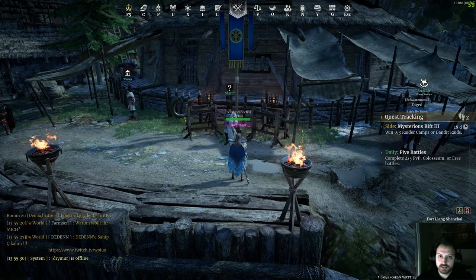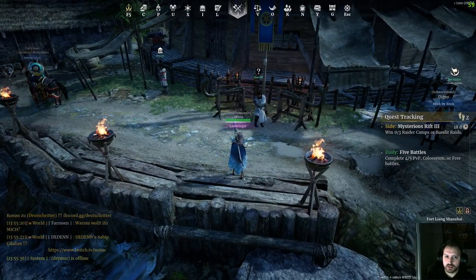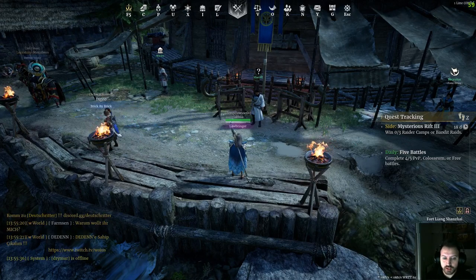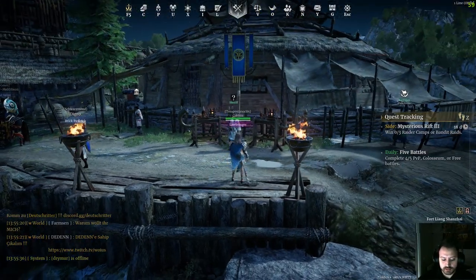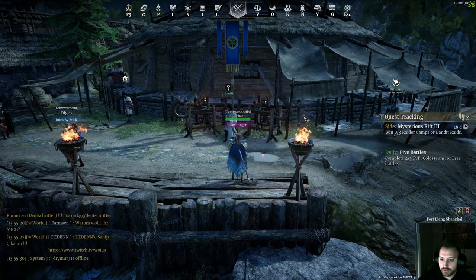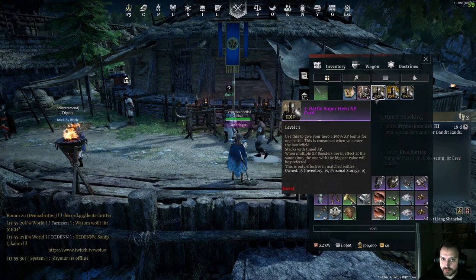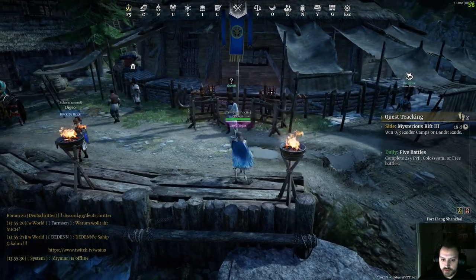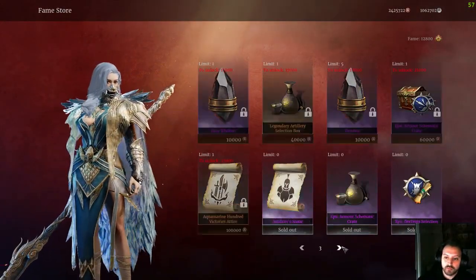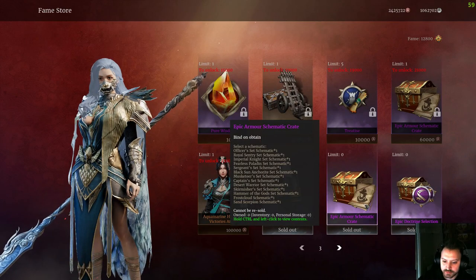Speaking of bandit raids — that's also a weekly goal. There are five bandit raids that give you rewards every week: a lot of XP and a lot of fame. Also use your hero and unit XP cards on bandit raids, not on sieges, because sieges don't give you enough experience to make using the cards worth it. Bandit raids give you fame, and you need fame to buy very useful stuff from the fame store — especially artificer stones, purple schematics, treatises, and doctrines.